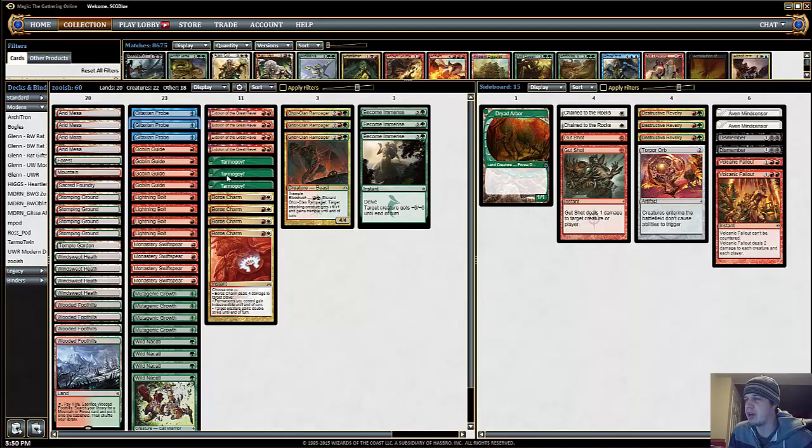I'm not sure what good one-drops are really out there. I'm not really excited about playing something like Kird Ape, but Tarmogoyf is pretty good because if our plan A — this suicidal attack and pump strategy — is not very good, then Tarmogoyf should actually be pretty good just because it's pretty big and hard to kill.